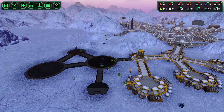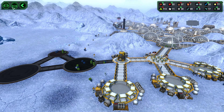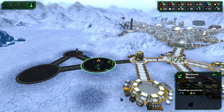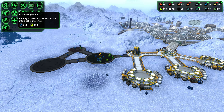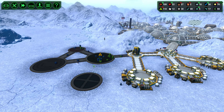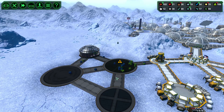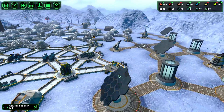Oh look, they added this in — prioritize work in this structure. So now I can prioritize the building of this guy over any of the other ones. That's cool that they added that — I'm happy to see that. And I think since we have a canteen, I'm also going to put in a bar. They definitely prioritize work in that structure, for sure.